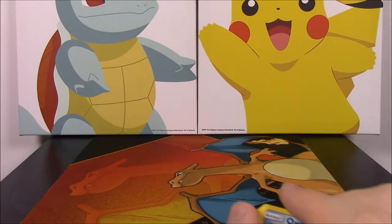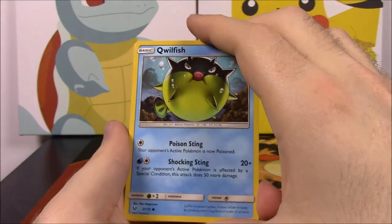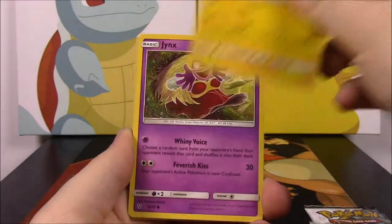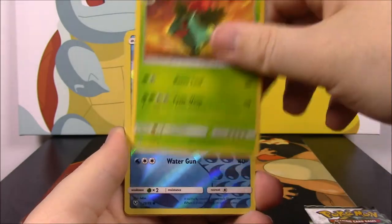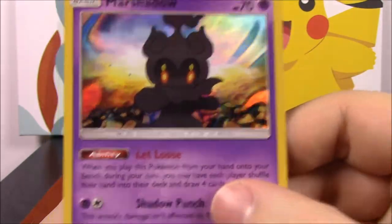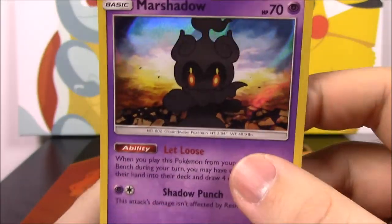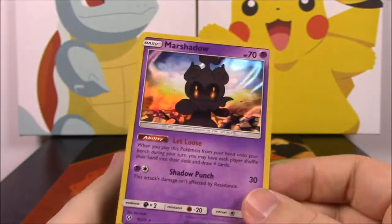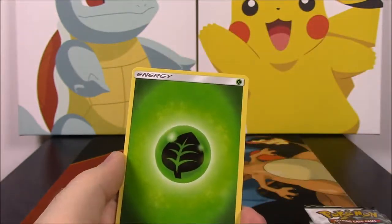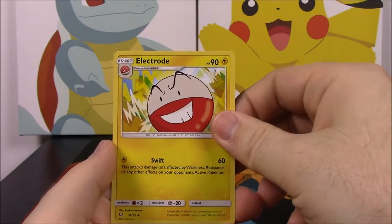Starting off with the Mewtwo pack first, which is not a shiny. If you want to see more packs, I did open a Shining Legends elite trainer box a couple of days ago on the channel. We got a cool fish, Torchic, Meowth, Jynx, Ivysaur — which I love — and oh, there's the Marshadow normal card. I thought it was almost shiny because you can barely see Marshadow — it's super dark and gray, almost black. That's actually a full foil card, which is the cool thing about Shining Legends: each pack comes with foil cards. Then we got Leaf Energy, Damage Mover, Spearow, Spearow, and Electrode.